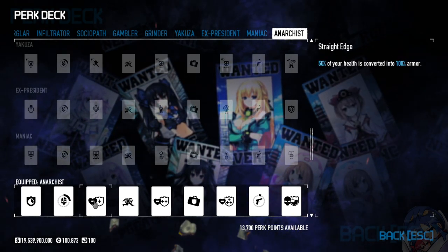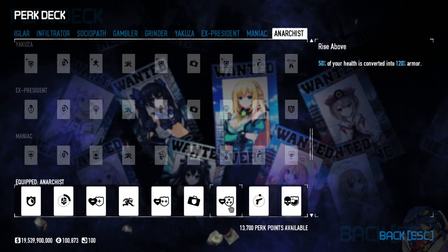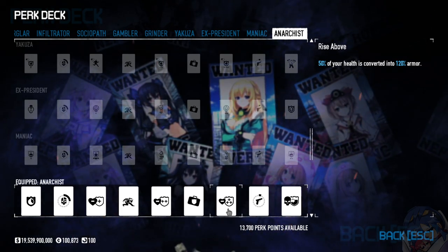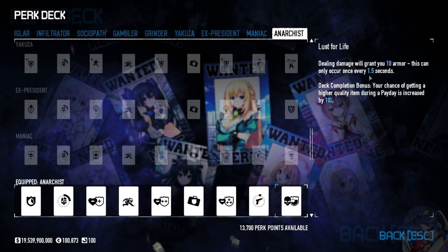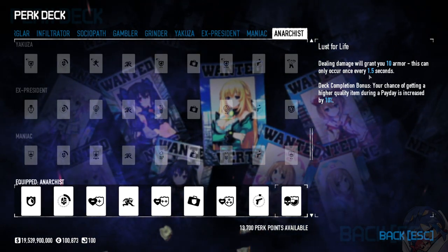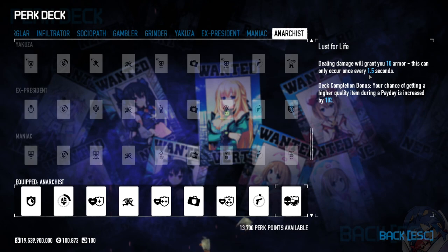So what does Anarchist do? It converts your health to armor. It's not exactly an armor deck, but it's an armor gating deck. How does it gate? When you deal damage, you get 10 armor, and this happens every 1.5 seconds. You do damage, you get armor back, it saves your butt. It's super simple.